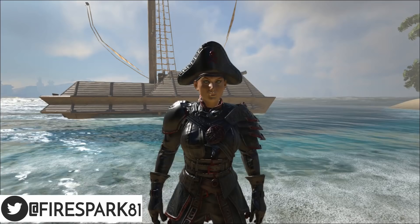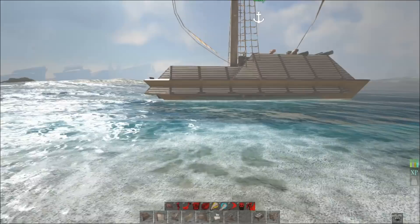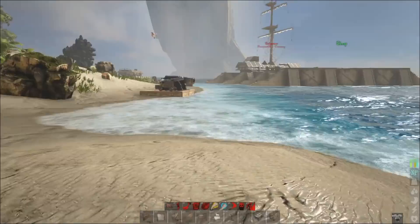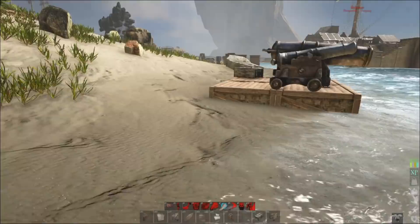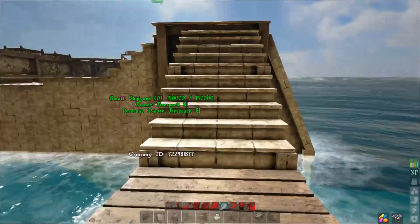This is Fire Spark 81 with your daily dose of video goodness, welcome back to another exciting Atlas guide. Today I'm going to show you how to build the armored sloop you see behind me and use it to kill Ships of the Damned. This sloop is a little different than the previous armored sloop — it will allow you to kill Ships of the Damned of pretty much any level. I'll show you step by step how to build it, then how to use it, because there's a very specific technique required.